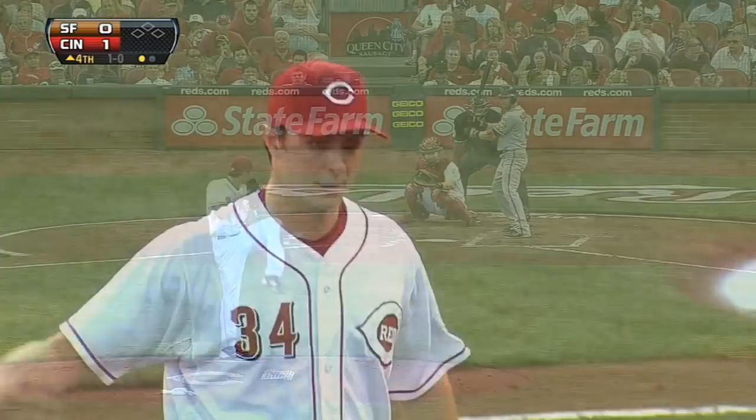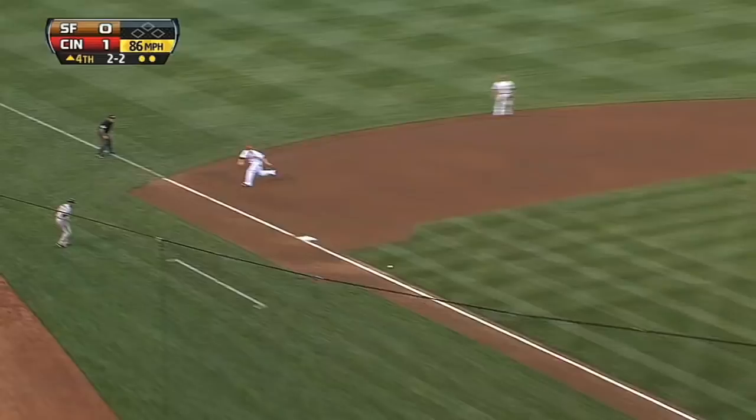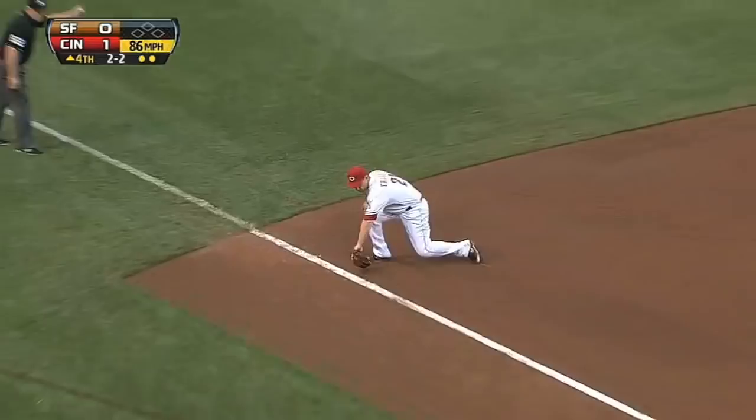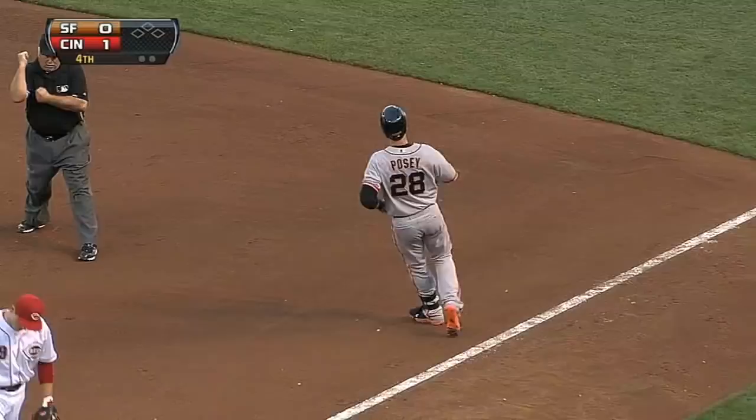Slapped into left field — one out, 10 in a row retired by Bailey to start tonight. There's a fly ball in right field off the bat of Scooter. Around in the fourth, ground ball nearly hit the bag — good thing it didn't. And Frazier throws out Posey — that's 12 in a row set down by Bailey to start the game. Reds lead one nothing.